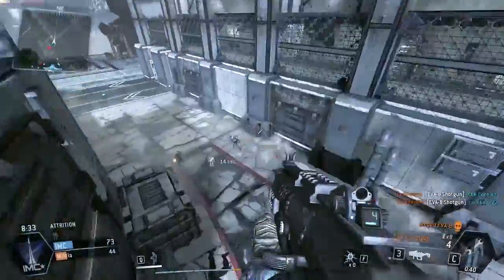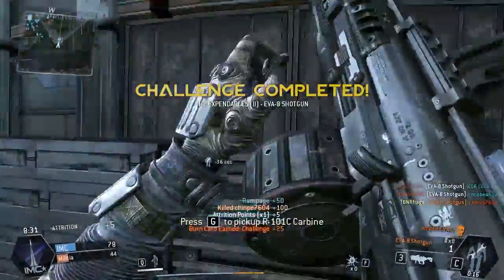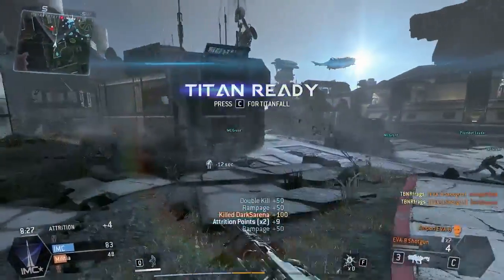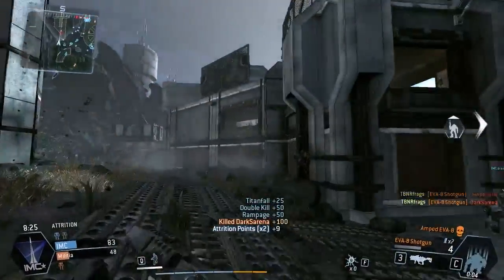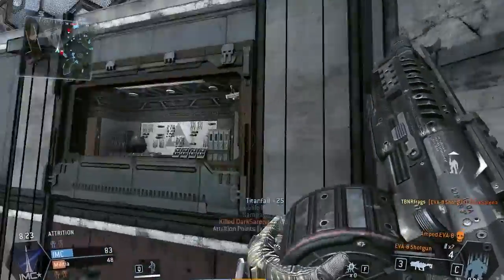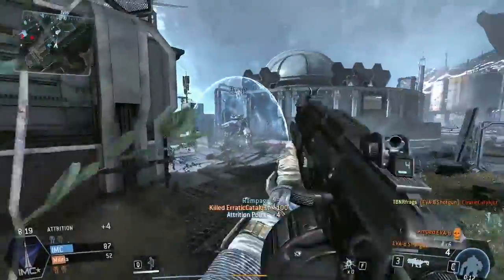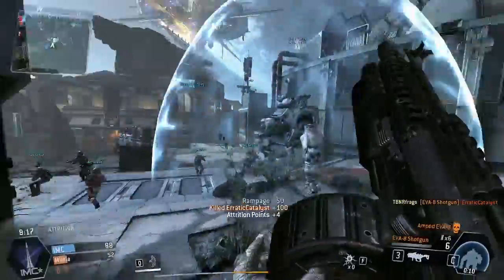There's one thing about this gun — and this goes for the basic shotgun as well — is that you can run out of ammo really quickly. If you reload before you use all your ammo in your current magazine, it actually completely gets rid of your ammo. Your ammo doesn't carry over like it does in assault rifles and SMGs.